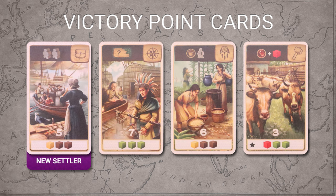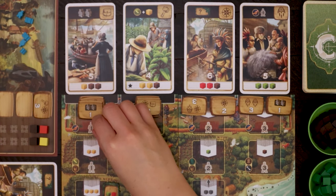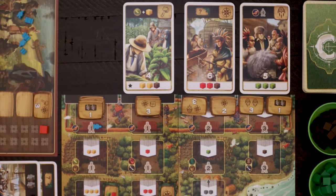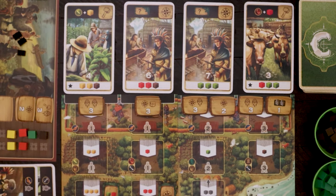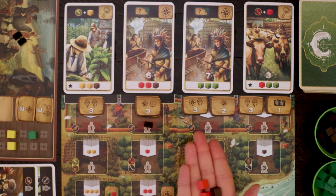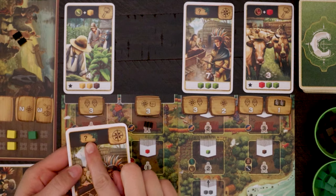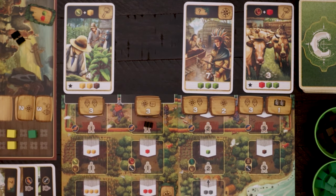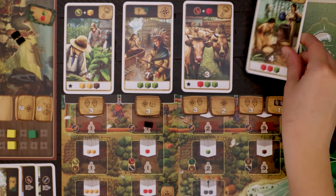New Settler is depicted by a leather bag. New Settler cards allow the player to obtain one or more meeples from their personal supply — these meeples go onto their personal game board and are available immediately. The compass signifies Exploration. When an exploration card is claimed, the player immediately removes an exploration tile from the main game board and places it near their personal board. These tiles may provide an immediate bonus of cubes or meeples, or they may help in endgame scoring. The space it was occupying on the main game board is now available.